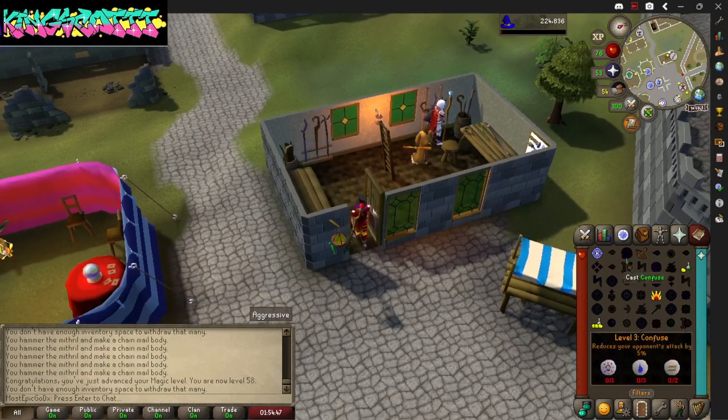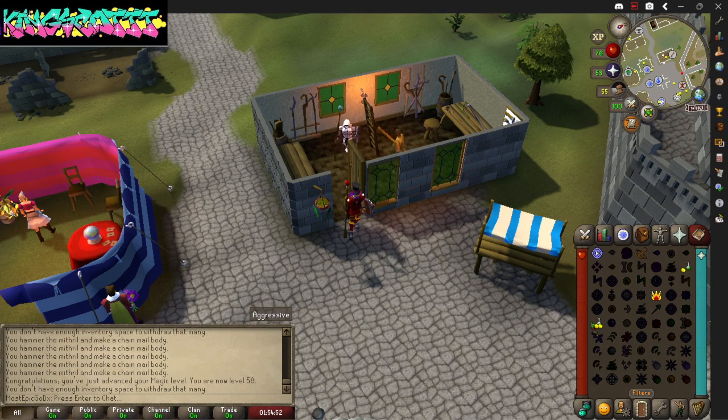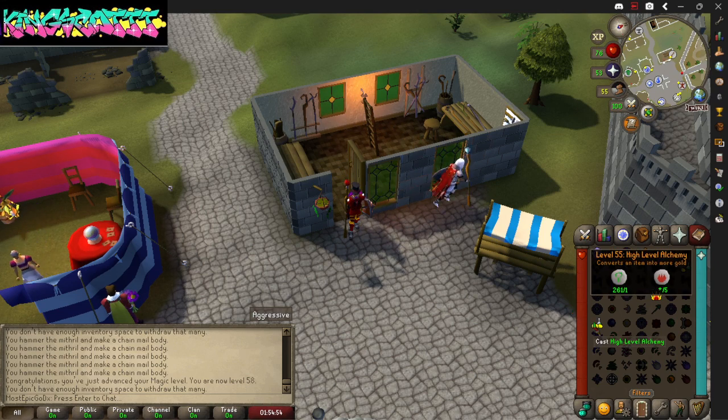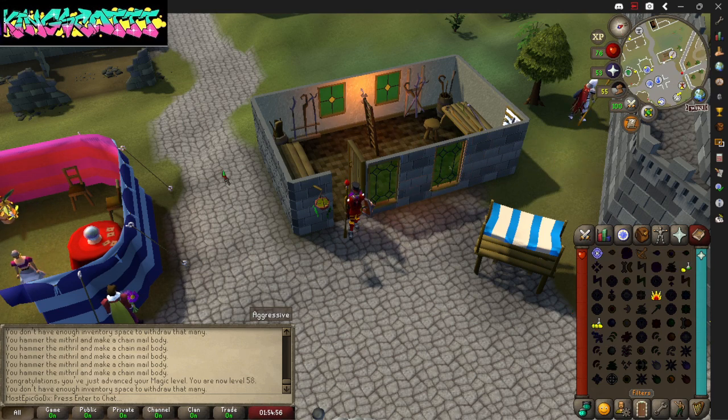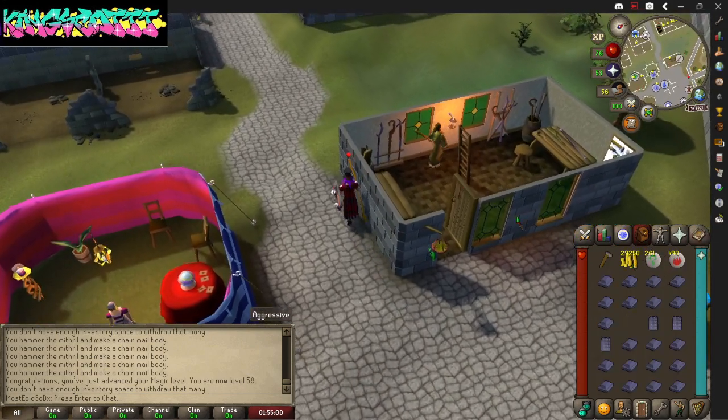Don't be confused — there's a low alch and then there's also a high alch. You gotta be level 55 in order to use high alchemy, and that will turn anything that you press into currency in the game.